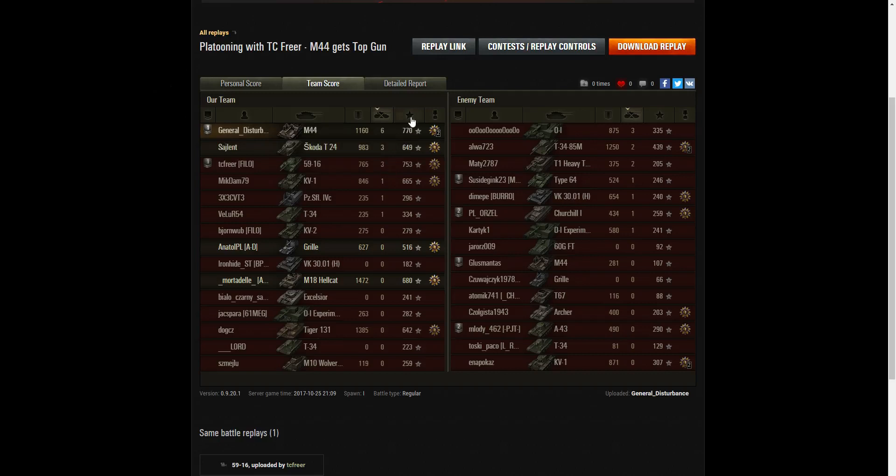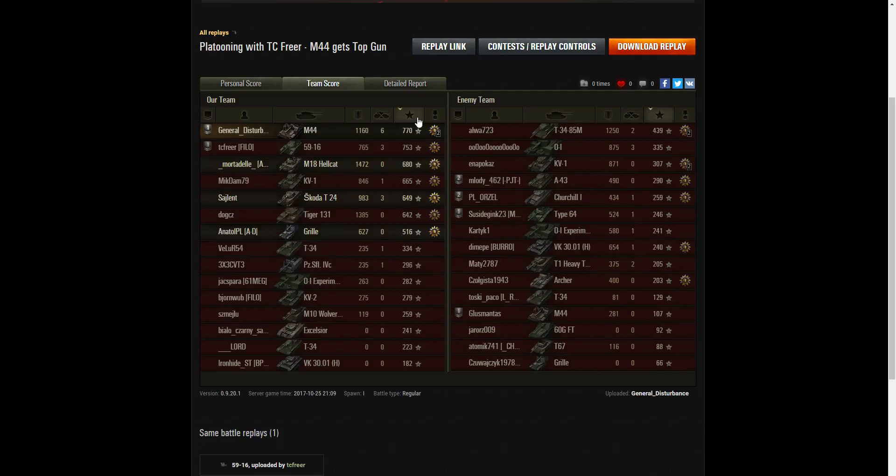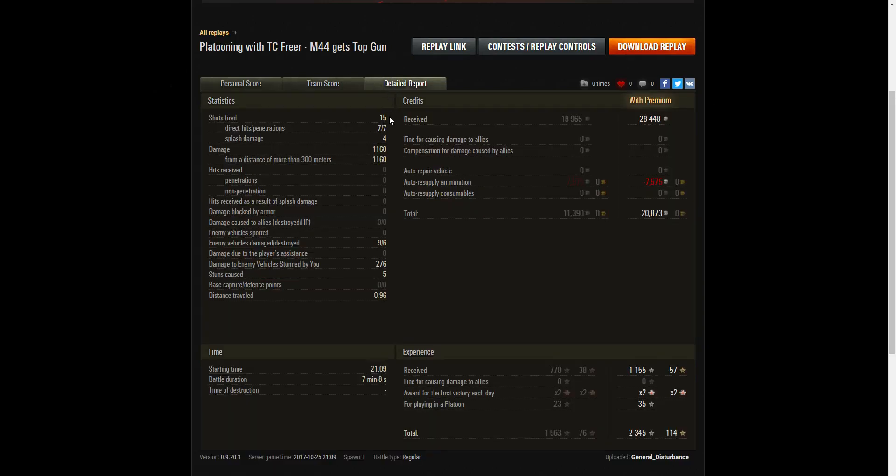Unfortunately TC was taken out. When it came to XP, I managed to get top with 770 XP, but TC was right behind me at 753 base XP. So we had a very good battle together. I fired 15 rounds, seven direct hits, seven penetrations, four splash — 1,160 hit points of damage, all at more than 300 meters. I hit nine of the enemy and killed six. I did a stun assist of 276 hit points and got five stuns. On a premium account I earned 28,448 credits, but after deductions for ammunition I took away 20,873 credits. I earned 1,155 XP times two for the first victory of the day, plus 35 for playing in the platoon — 2,345 XP in total.